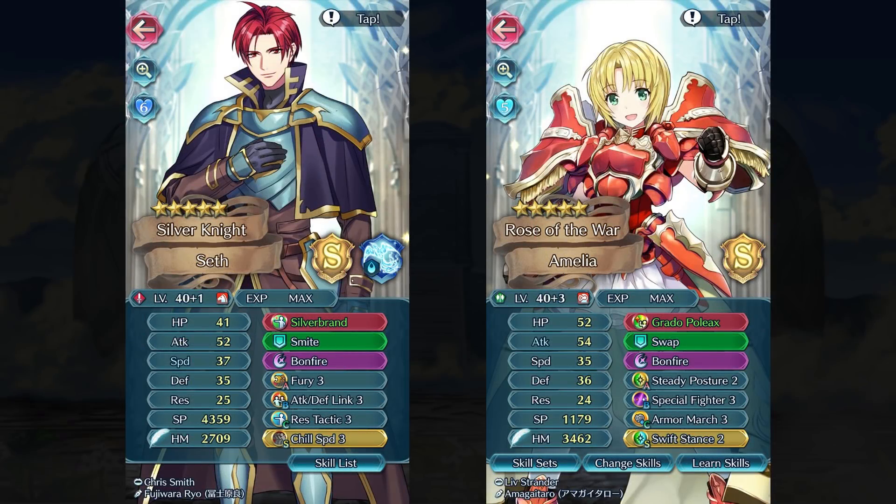Next I have some Sacred Stones units I love using. I did give Seth his Silver Brand refine, which gives him Speed Tactic on his weapon, and I kitted him out with a full buffing support build — Res Tactic as his C slot, and I can always use Attack Tactic as a Sacred Seal, but for now I'm using Attack and Defense Link with Smite or Swap or Reposition. I gave him Fury 3 just to have more stats in general, since I'm not expecting him to fight anything other than a green unit. I'm actually really impressed with how he turned out, even though a lot of people don't like the triangle advantage weapon refines.